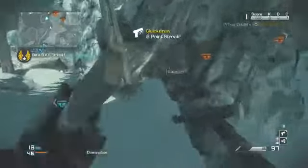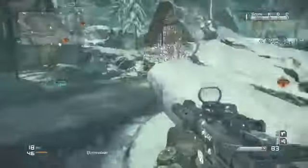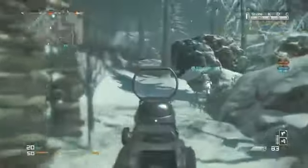Anyway, this is some 6v6 domination on the map Whiteout. It's a snow map, it's really big, but Zoom was able to patrol it using the Honey Badger with the grip and the red dot sight. He was also using Stalker, Scavenger, Amplify, Focus, and Hardline as his perk setup.